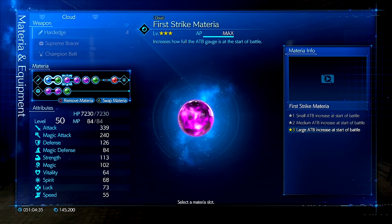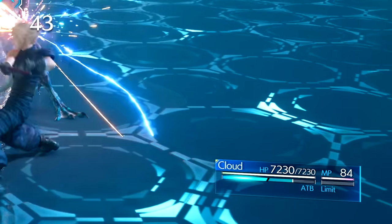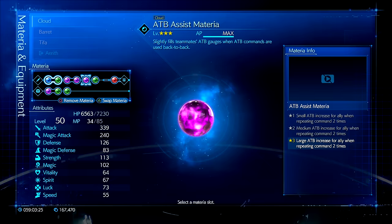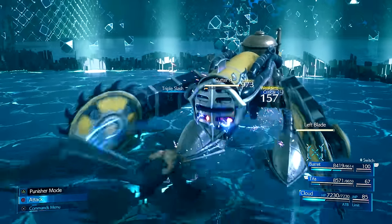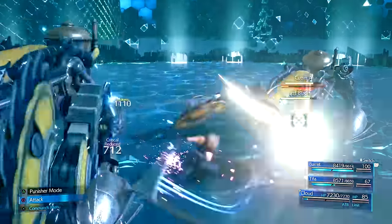First Strike materia is a must-have on Cloud because you start off with more ATB, and with the levels maxed out you will start off with one full bar and a quarter of the second bar so you can immediately cast an ability or magic attack from the start. Steadfast Block decreases how much damage you take while blocking and also fills the ATB bar from the damage you receive — a great option on any character, especially when you switch to another character the CPU will block and dodge perfectly for your party members while also building ATB. ATB Assist allows Cloud to build ATB for his teammates. When you use two commands like Triple Slash back to back they get about a quarter or a half bar of ATB added to them. This is great for helping out teammates who do not have First Strike equipped. I mainly use this to set up Tifa so she can go crazy and do lots of damage.